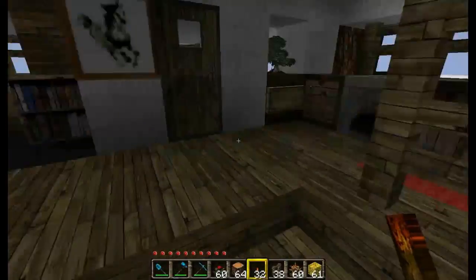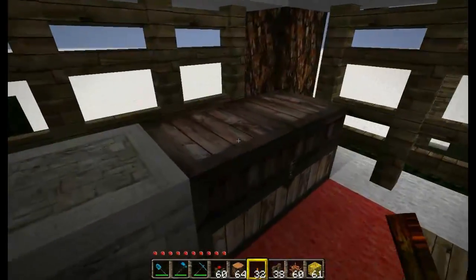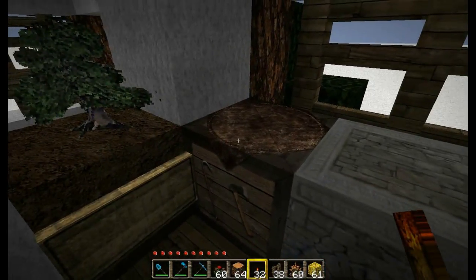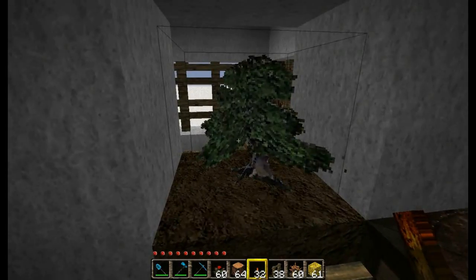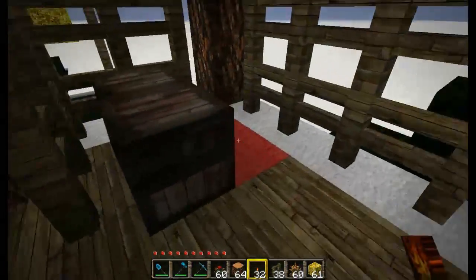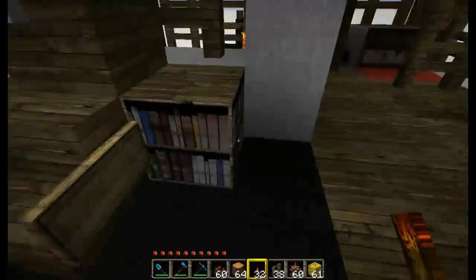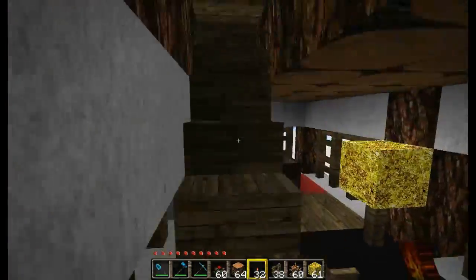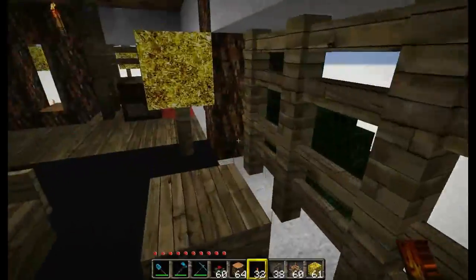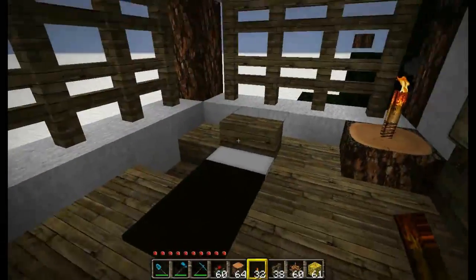Let's head inside. We have the little mudroom - take off our shoes here. We've got chests for storage, a furnace for cooking, a crafting table for crafting, a little bonsai tree which won't grow because of the block above it, and another chest. We have a neat little living room with a lamp, a bookcase for reading material, and lots of attic space. And last but certainly not least, we have our bedroom complete with futon.